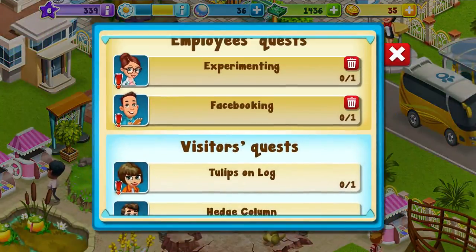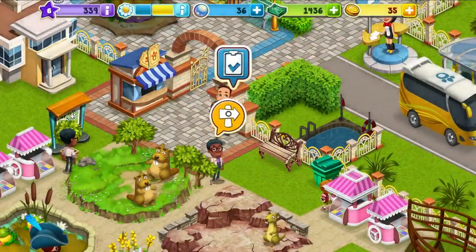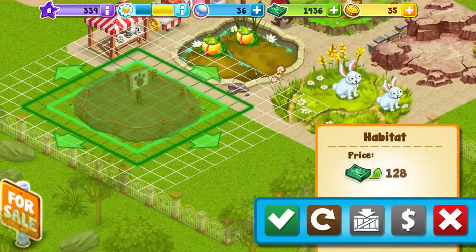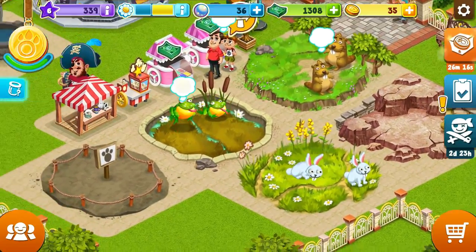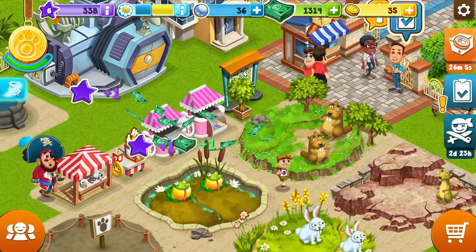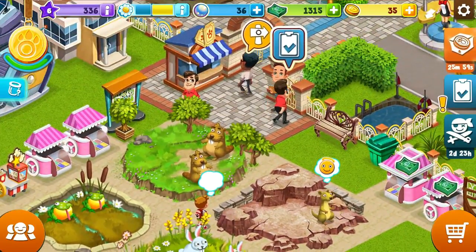Experimenting - I have to do tulips on a log and a hedge column. Settling animals. I'm going to get another habitat and buy a turtle. So you're going to make somebody available for purchase - we're not going to do that, maybe another time. Let's keep these guys all lined up. The gopher is over here, unfortunately all alone - I might have to do something about that. Are people scared of the pirate? I guess we can just say he's part of the park.